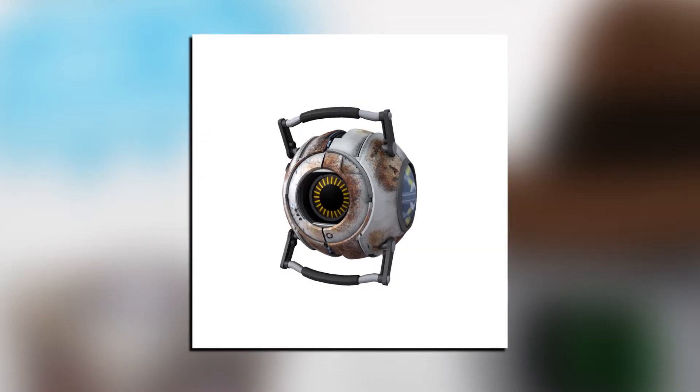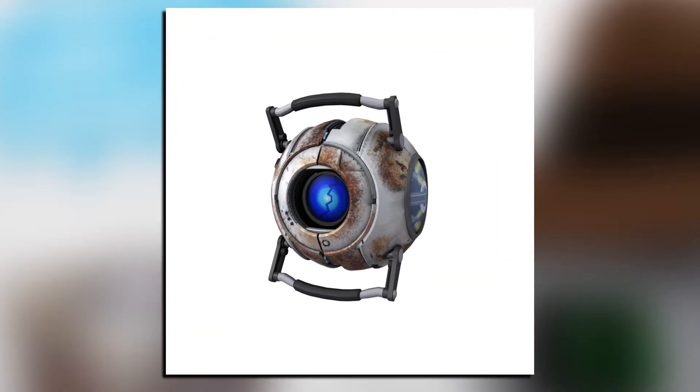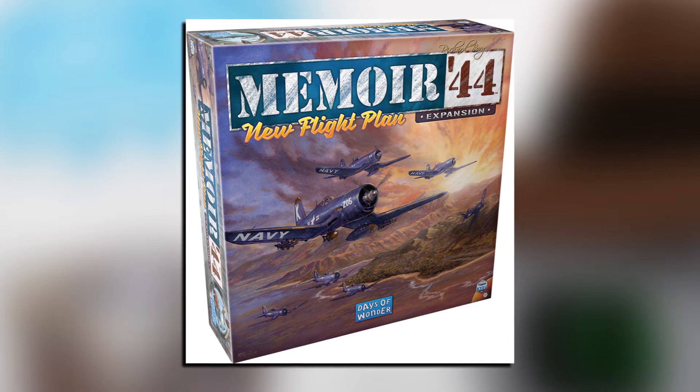But that's not all. Build your own test chamber with challenging puzzles using necessary testing elements like cubes and high-functioning spheres. The automated security system, previously only available to Aperture Science Enrichment Centers, is now available to the public. Be sure to head to your friendly local game store and find out more.